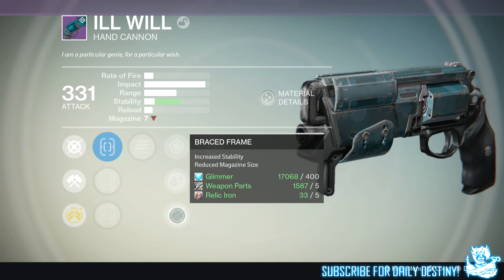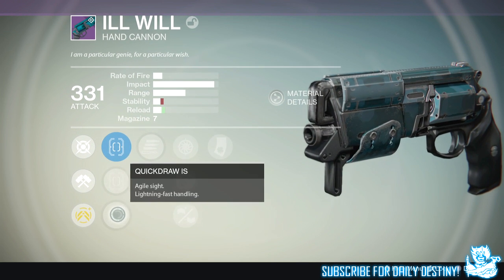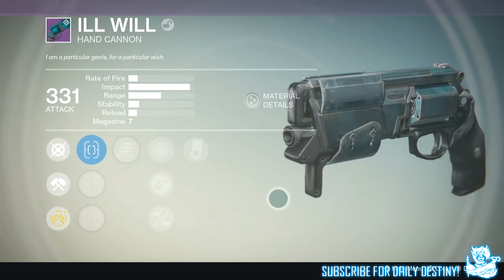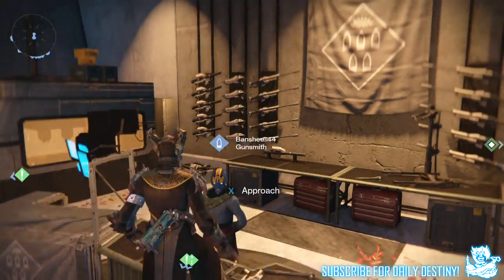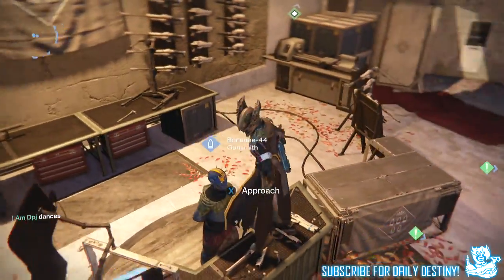So I re-rolled it until I got the certain roll of mods I wanted and eventually did. I got Final Round, Lock in the Chamber, and that center mod I really wanted. I landed it and it was called Braced Flame, which lowered the magazine size to five and raised stability a great deal.